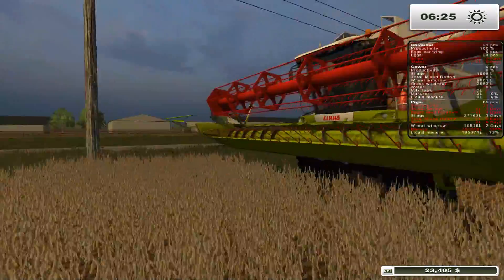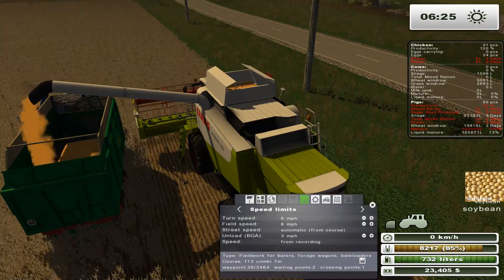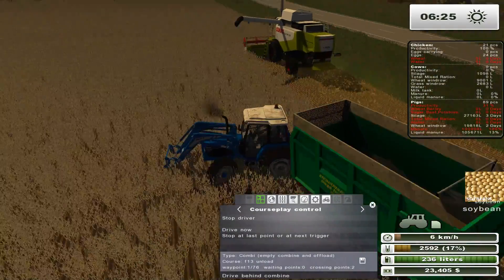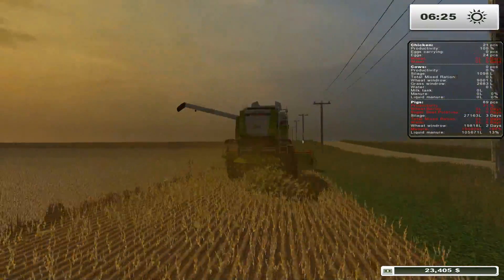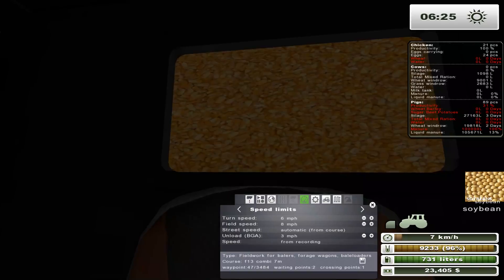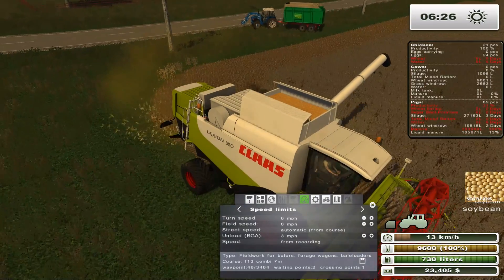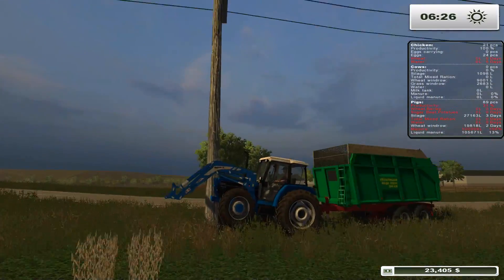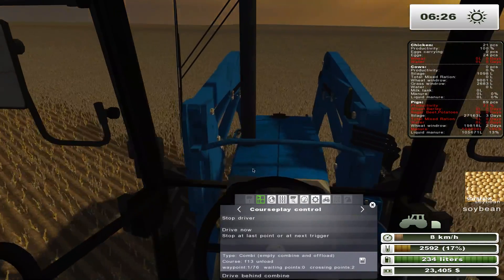I'll hop into the combine quickly to unload. It's going to start again — I'll set him near his point so he'll drive behind the combine. We'll hop back into the combine because it doesn't unload automatically via Courseplay, which makes me a bit sad. The soybeans look like corn coming out, but they don't quite look like that in real life. Apparently the Ford is going to run right into that telephone pole — Courseplay doesn't work all the time. When it does, it's nice, but when it doesn't, it's just silly.